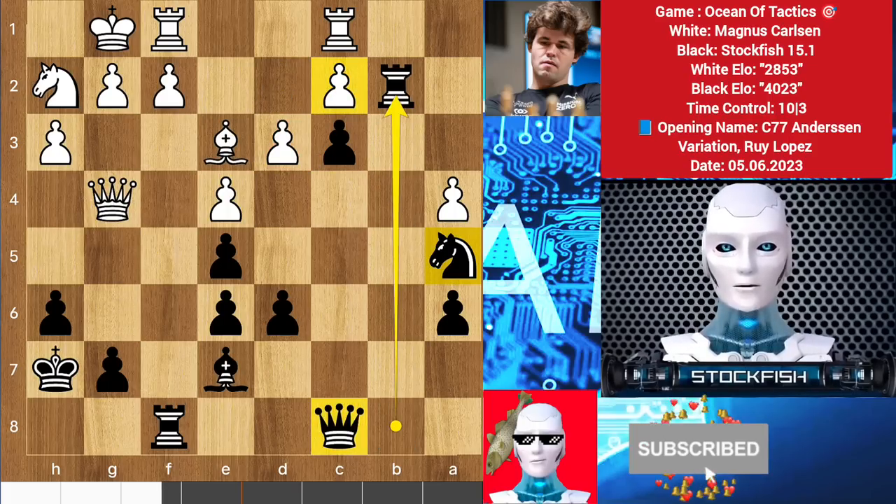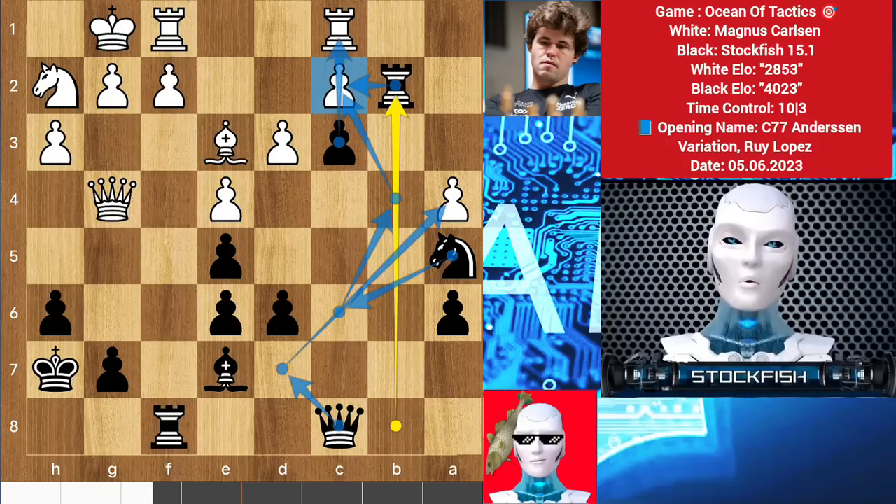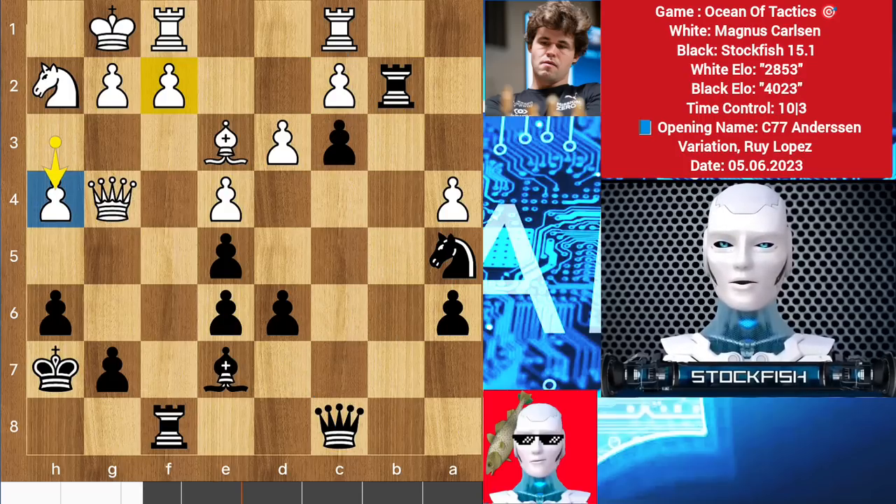We have rook to b2 to target this pawn and then make the passed pawn. Re-route your knight to pressure the pawn, queen d7, takes, and it will add pressure on him, and my a6 pawn will be passed. We have h4, Magnus can consider f4 in his next move, we have knight c6, h5.